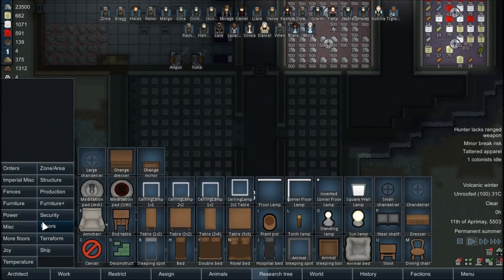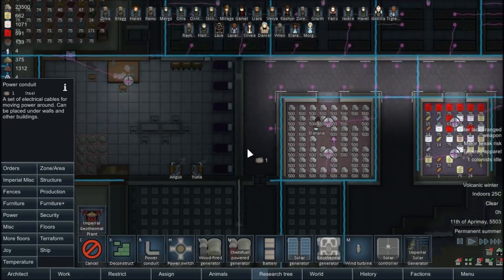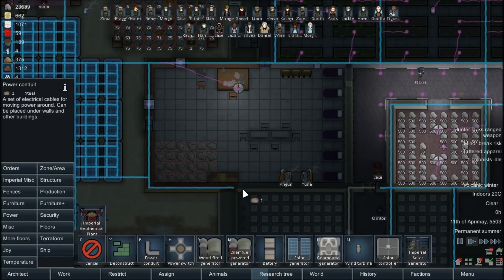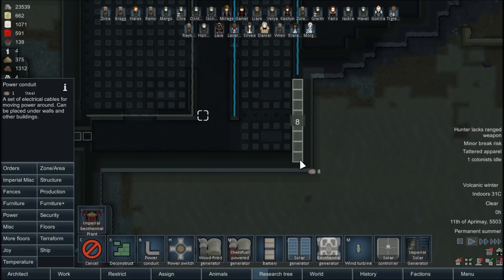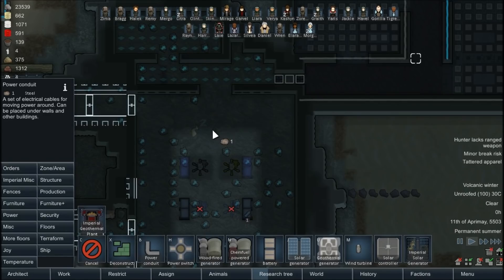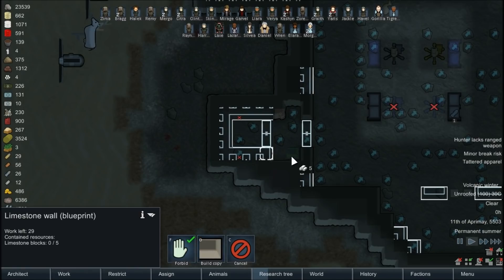We need it lit in here and we should carry the conduits through on this side as well. We'll run it across here at the very least and run it through here, so we'll link them up wherever we can. This can actually wrap all the way around now. I got to figure out what this UI issue is because it's driving me nuts - there's things I just can't click on even when the UI is showing.